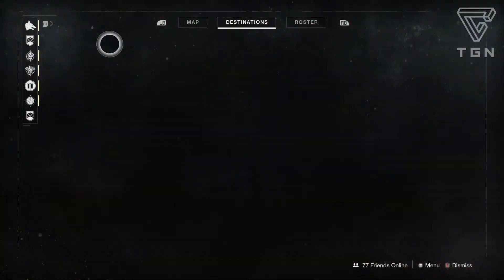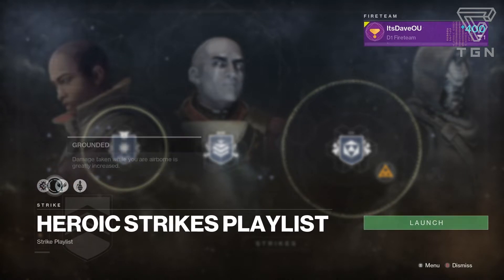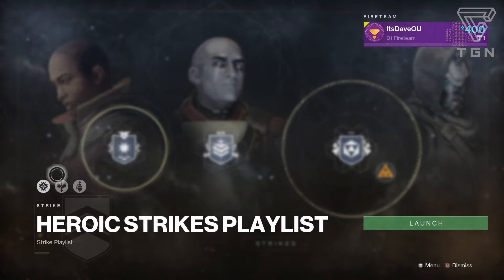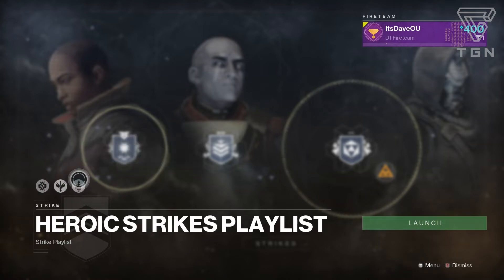Heroic Strike Playlist — let's check out what the burn is this week. Looks like we have Arc Singe, and then obviously these two modifiers change daily. So definitely rock Arc Subclass and Arc Weapons. Anything like Darcy or Warcliff Coil is definitely going to be able to do a lot of damage to bosses.